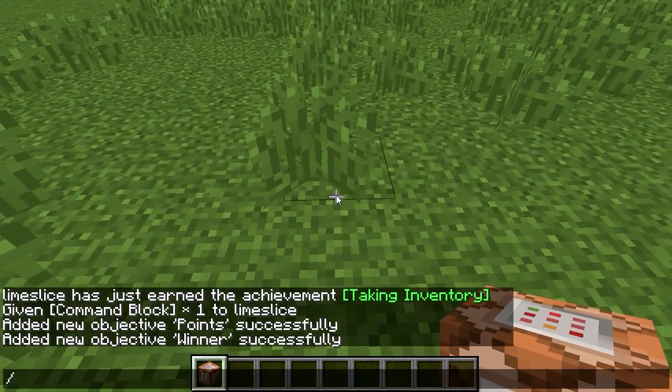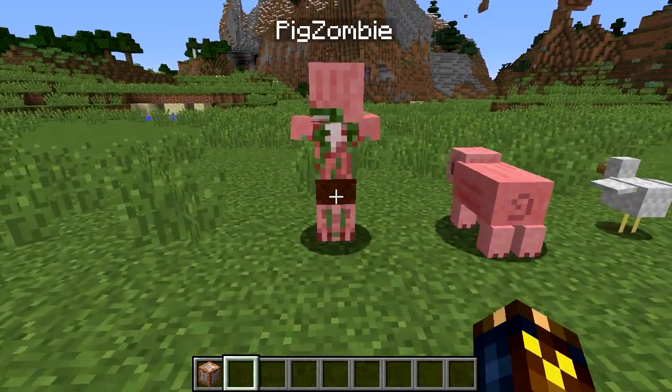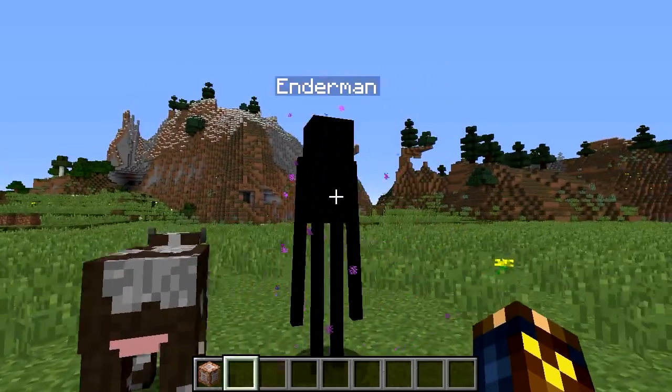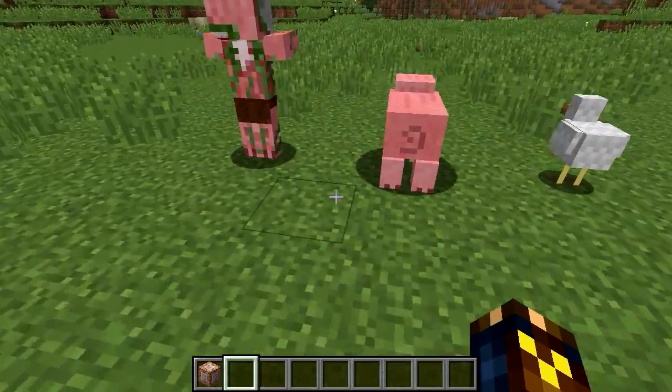So we're going to summon some friends. Let's meet our competitors. I have summoned a pig zombie called pig zombie, a pig called pig, a chicken called chicken, a cow called cow, and an enderman called enderman. They're all no AI mobs.